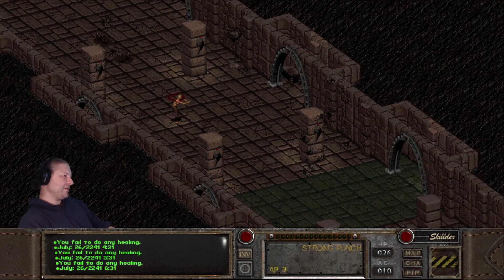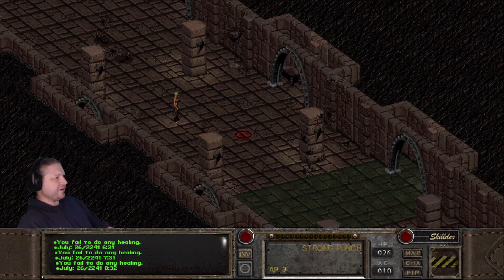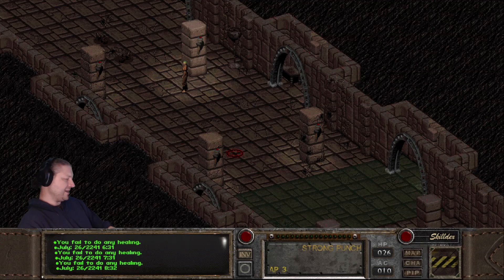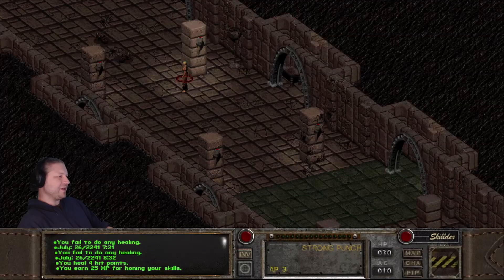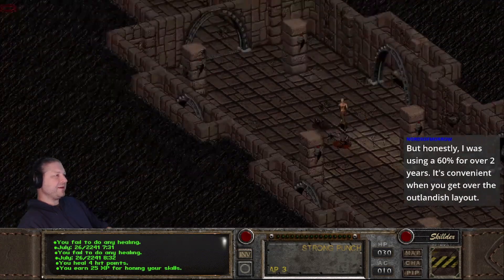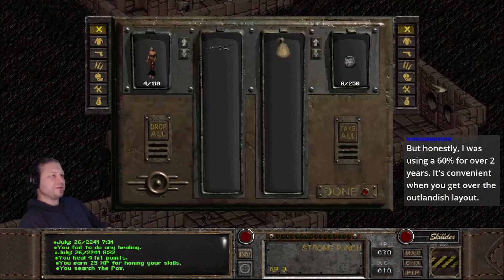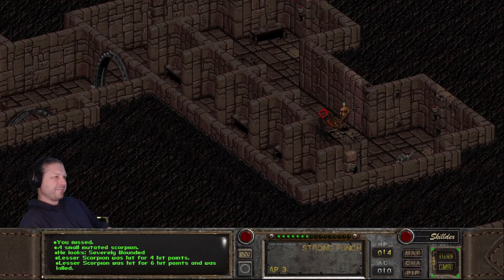5:31, 6:31, 7:31 — and there's 8:31, so crits are now enabled. Changing game difficulty to Easy so we can get some healing. Our character is at 30 HP — fully healed. Changing back to Hard if you want, then grabbing some XP and items while we're here. At 500 XP but not quite there yet.